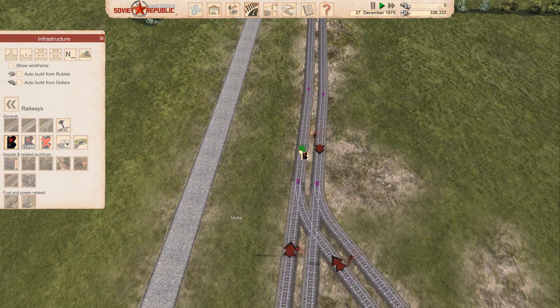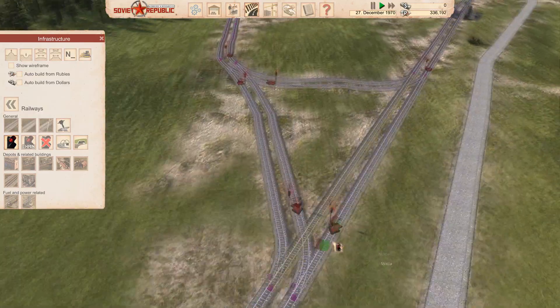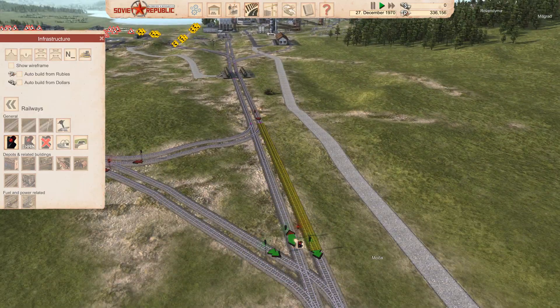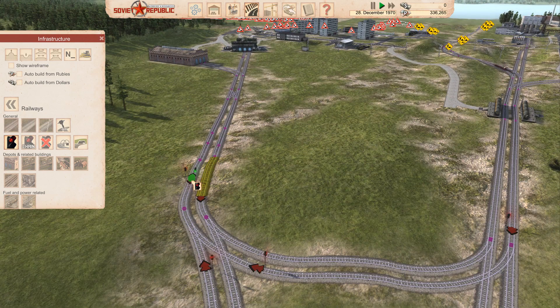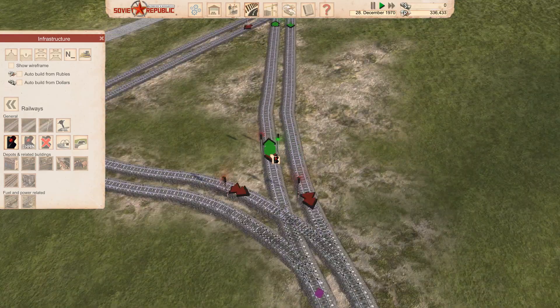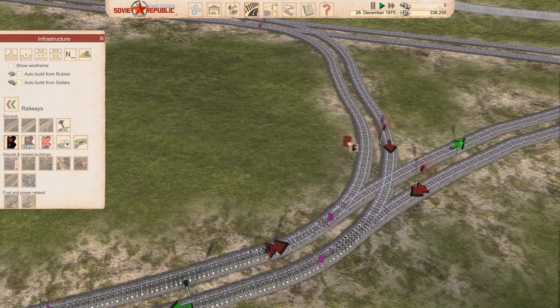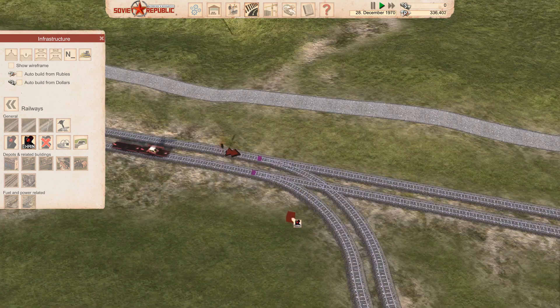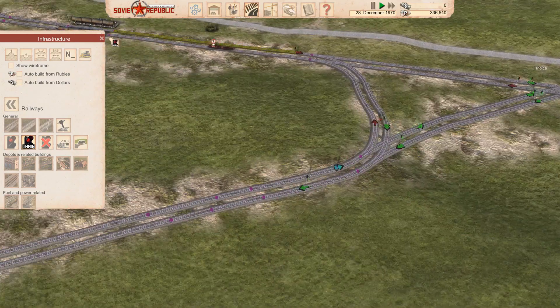Then we're going to have a normal semaphore here going that way, and a semaphore here going that way, and one going out that way — and then you're going to come that way. Hopefully this is going to work — famous last words. And that needs to be a chain signal. He's trying to come up the wrong side of the track.